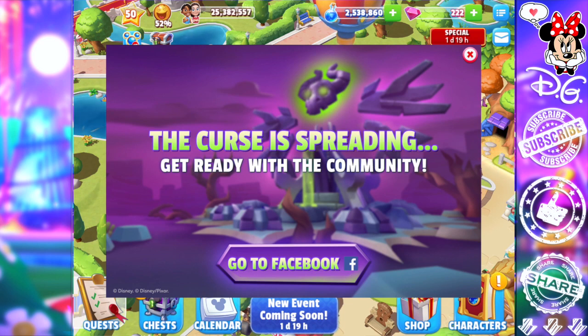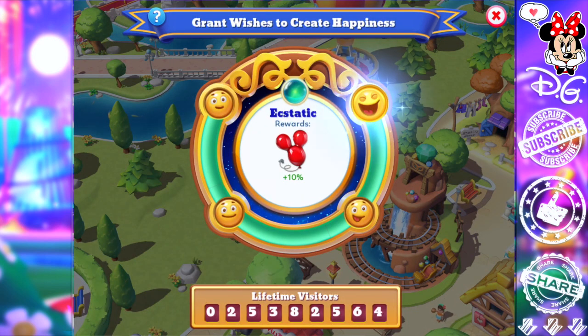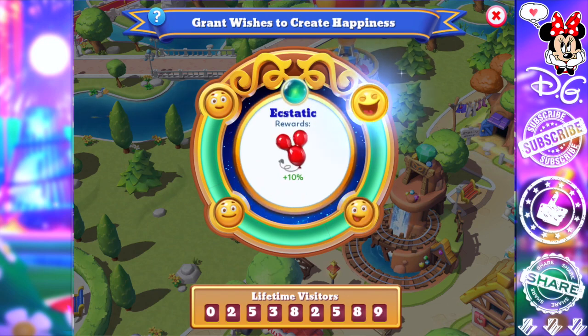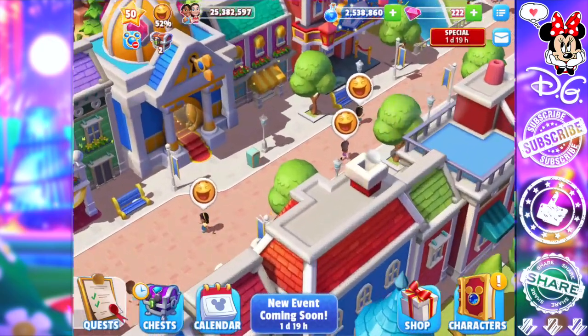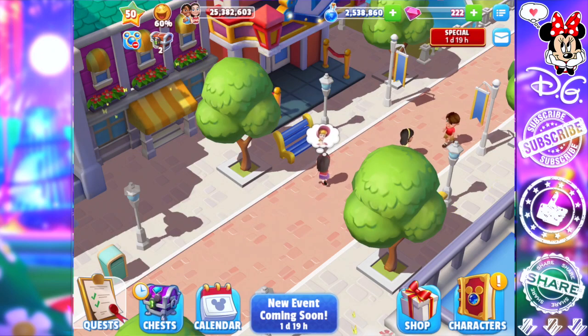Let's start by talking about happiness. I talk about this a lot in my videos and I'll emphasize again how important it is to make sure you have your kingdom in ecstatic. This definitely helps with character drops and magic, so you definitely want your kingdom's happiness in ecstatic. If it is in 'enjoys' it's still pretty good, but if you want to collect those character tokens a lot faster you need ecstatic. Go find the little kids walking around your park that have happiness above them and tap it — that will increase your happiness percent.